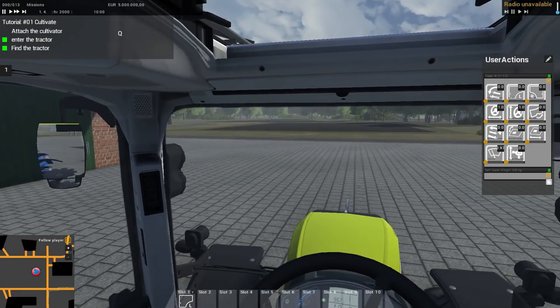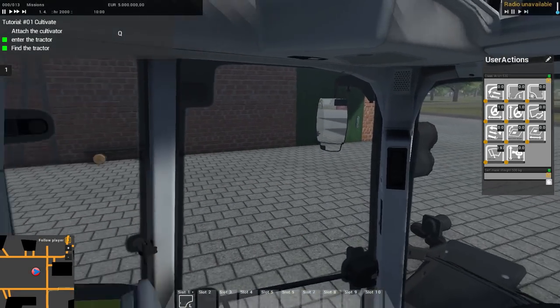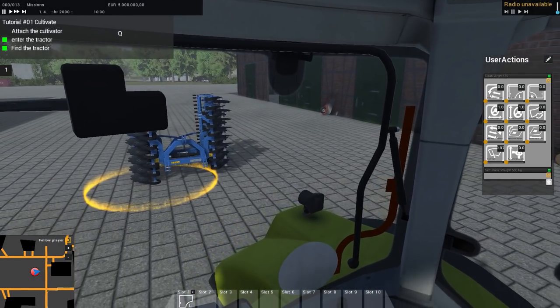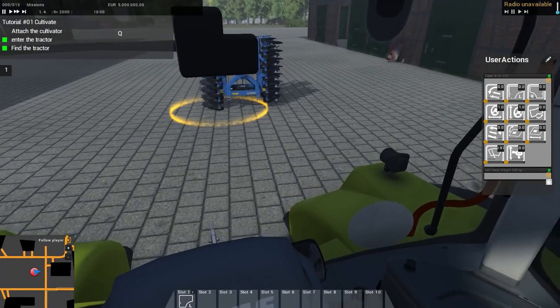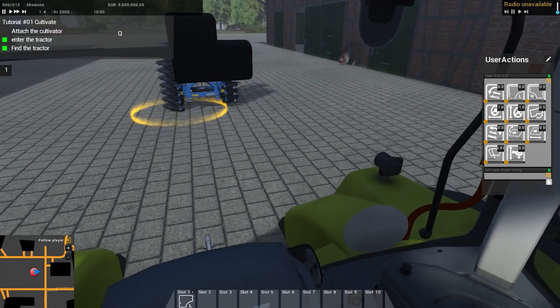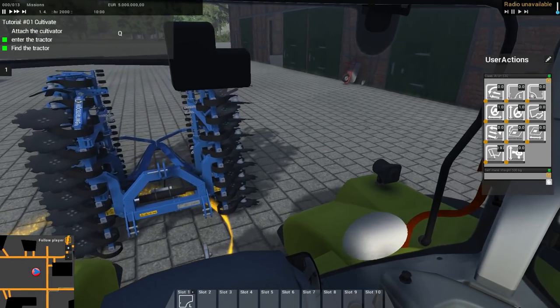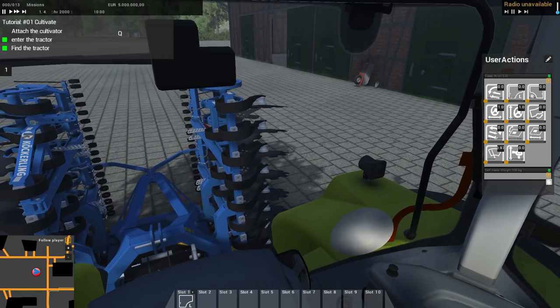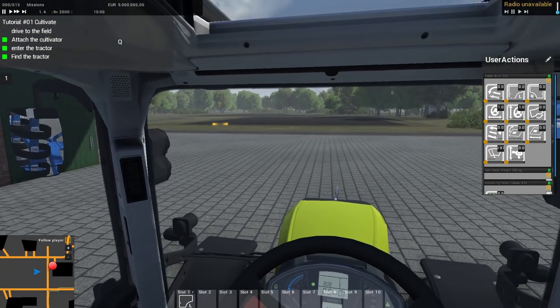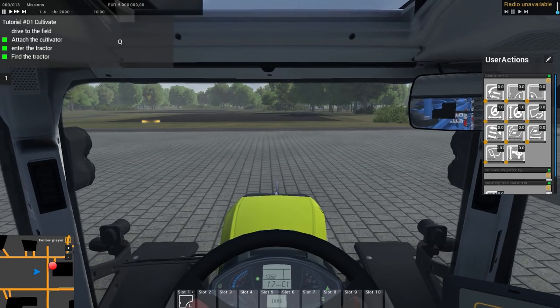So let's get started, folks. If you think this is definitely the game for you, go ahead and subscribe and check down below in the description if you want to download this one - you can get it from their website. We're going to do a little quick drive in here to pick up the cultivator and see what we can do here to cultivate the field in front of us. All right, it's the same like in Farming Simulator - you just press Q once you're loaded up and ready to rock.